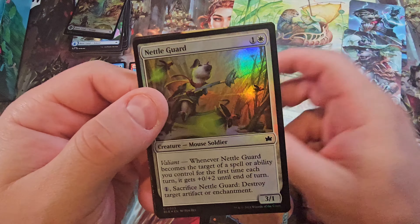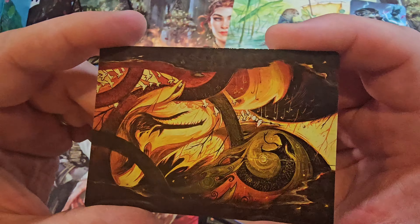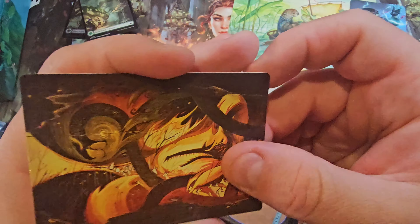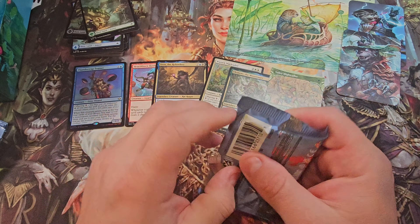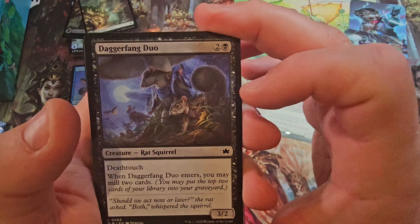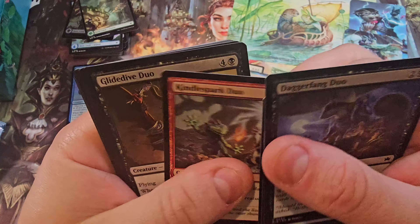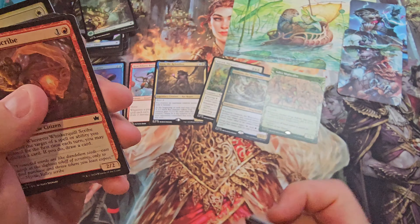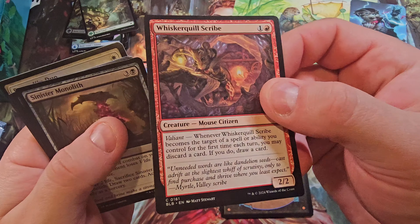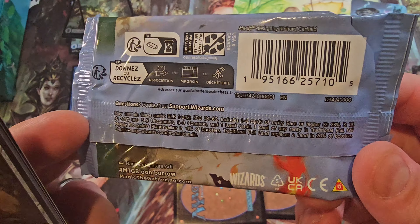Got ourselves a full art forest, a foil Metal Guard, and an art card — yay, art cards! Which card is that? Ah yes, Season of Loss — part of the season cycle. I said this in my last video but I'll repeat myself: one of the things I miss about set boosters is art cards everywhere. I'm one of the few folks that enjoy art cards — I get the sense they're not popular given that they've taken them away. That's what, one in three packs now for an art card? About right?